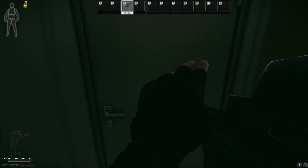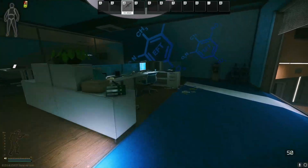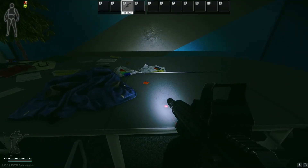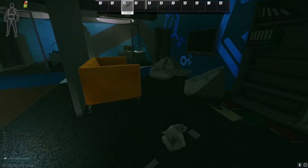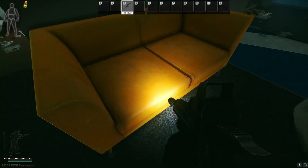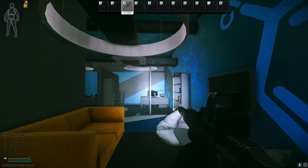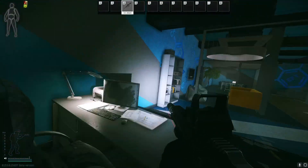Coming over here, this is one of the computer rooms. We have multiple computers — one here, one there, and another one over here. On this table, very good items can spawn. I've gotten Ledexes here, I've gotten the Noise Guys streamer item, and multiple other streamer items as well. There's also another spawn here for BPXs and other streamer items. Sometimes on this couch a suitcase will spawn that you can loot. On these bookshelves you can get skull rings and other rare barter loot items. There's also another computer and a cabinet.